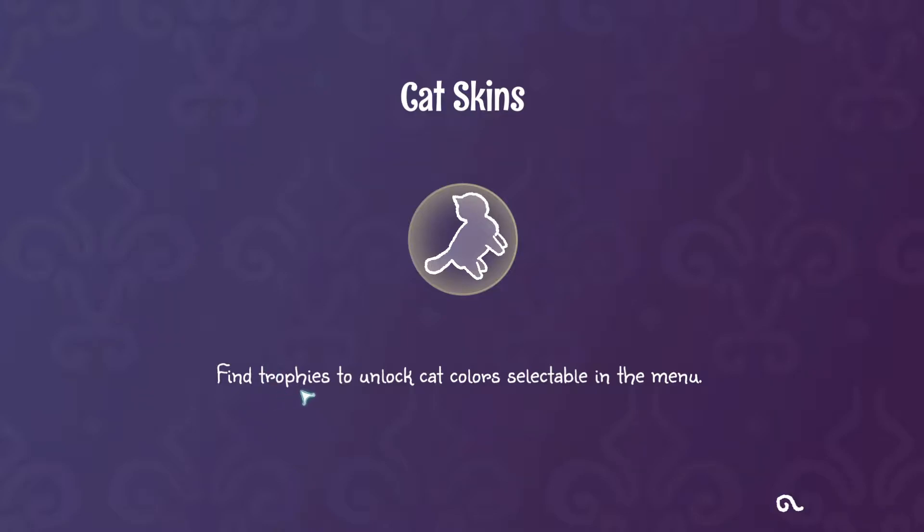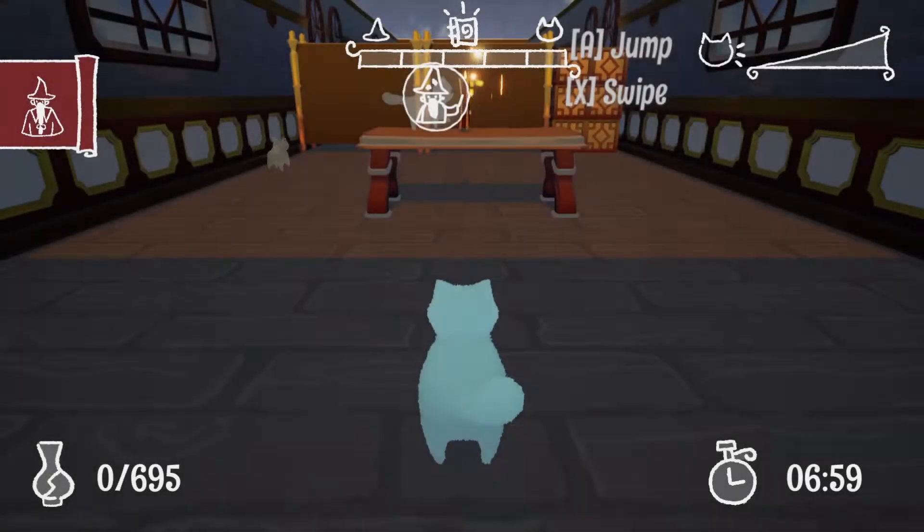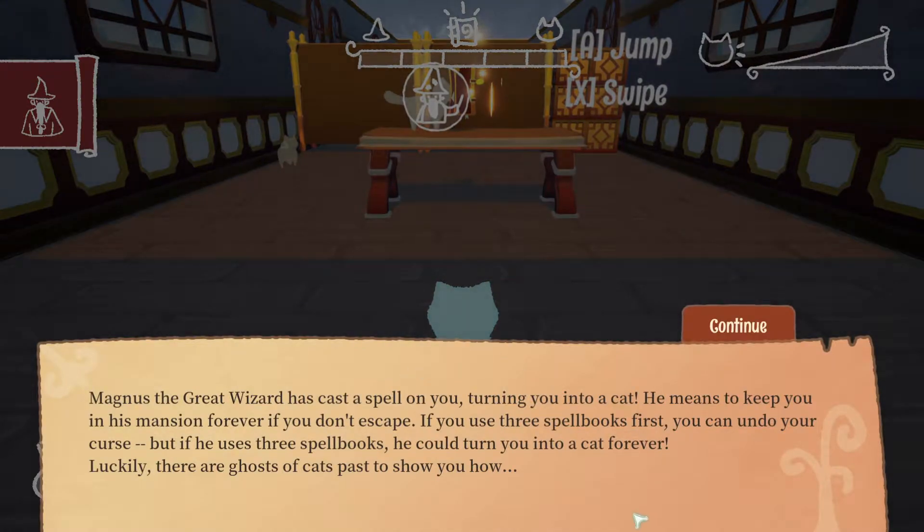Find trophies to unlock cat colors selectable in the menu. Magnus the Great Wizard has cast a spell on you, turning you into a cat. He means to keep you in his mansion forever if you don't escape. If you use three spellbooks first, you can undo your curse, but if he uses the three spellbooks, he could turn you into a cat forever. Luckily, there are ghosts of cats past to show you how.